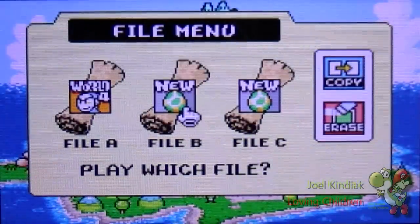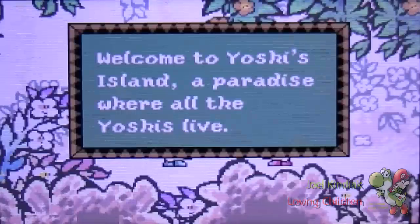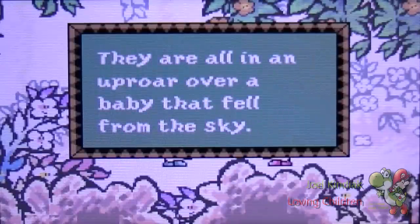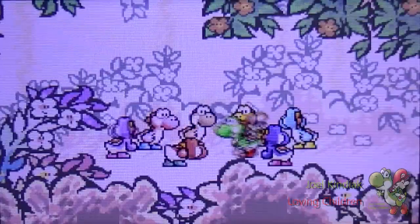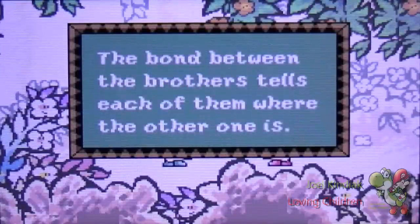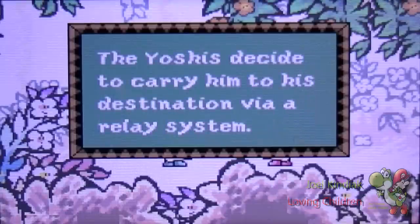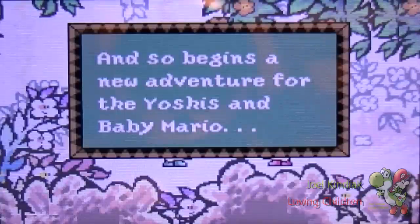I'm just gonna go to a new file here. Welcome to Yoshi's Island, the paradise where all the Yoshis live. They are all in an uproar over a baby that fell from the sky. It seems the baby knows where he wants to go — the bond between the brothers tells each of them where the other one is. The Yoshis decide to carry him to its destination via relay system. And so begins a new adventure for the Yoshis and baby Mario.